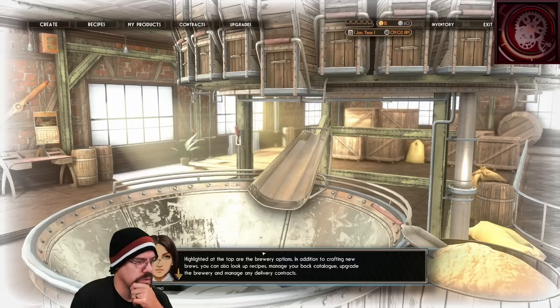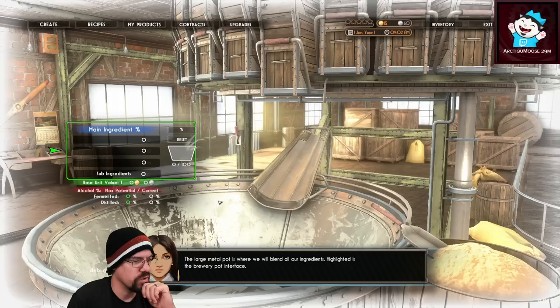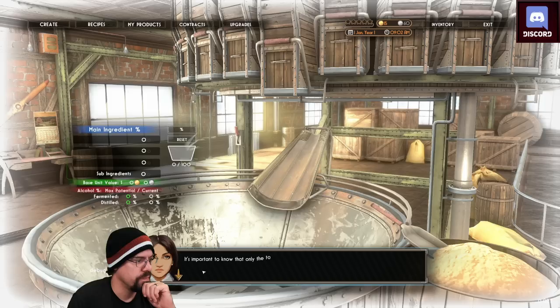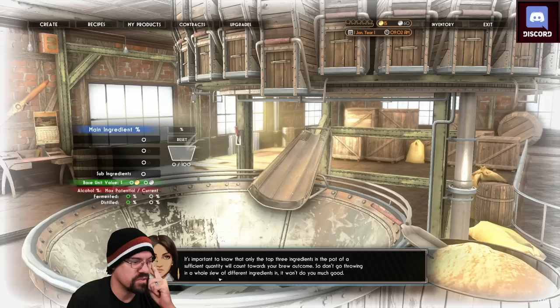Let's start by opening the create menu. The large metal pot is where we blend all our ingredients. Highlighted as the brewery pot interface, it's used to measure percentage ratios of ingredients dispensed into the blending pot. It's important to know that only the top three ingredients in the pot of a sufficient quantity will count towards your brew outcomes — so don't go throwing in a whole slew of different ingredients, it won't do much good.